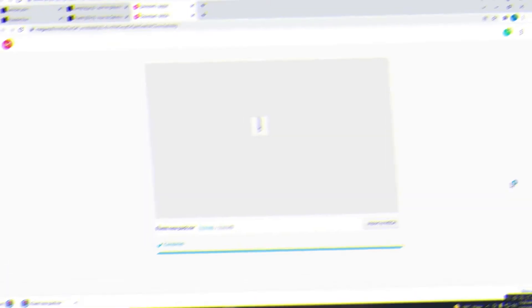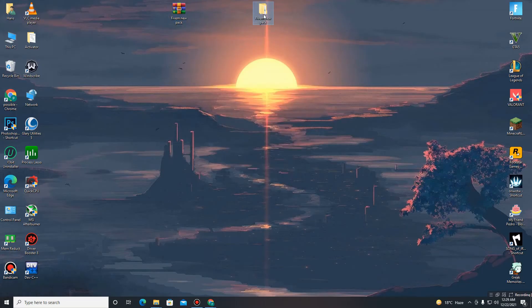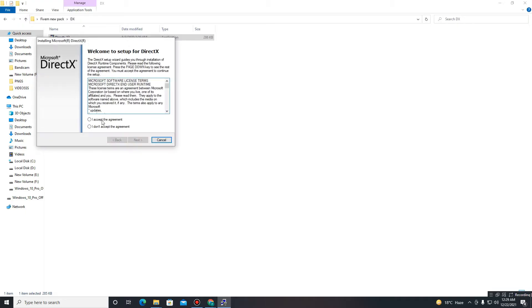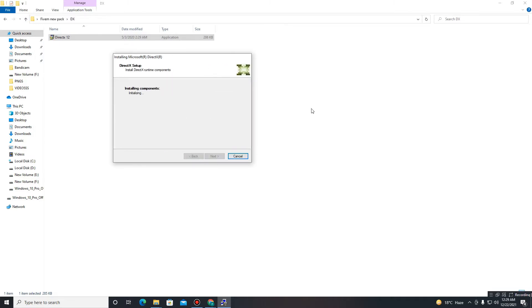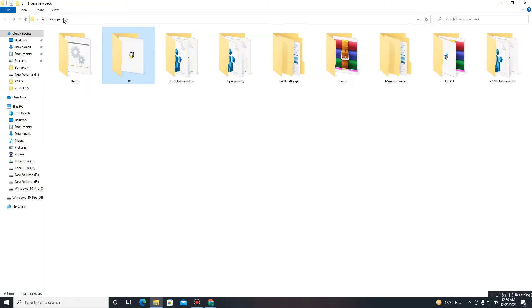The pack is now downloaded. Extract the pack, then open it and follow my steps carefully. First, open the DX12 folder and install DirectX 12 on your PC — accept the agreement and click Next. The Bing Bar installation is optional, so that's up to you. Click Next and wait for it to finish.